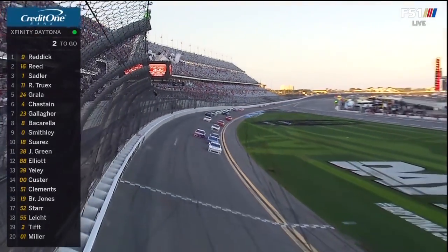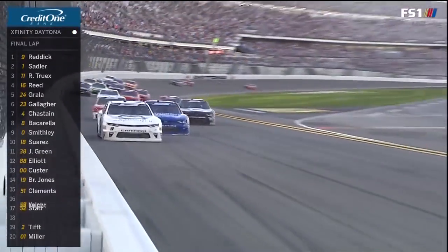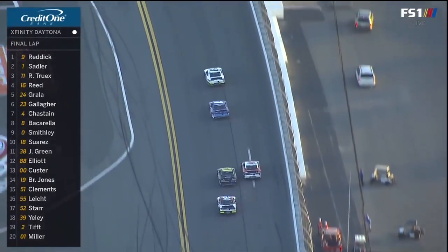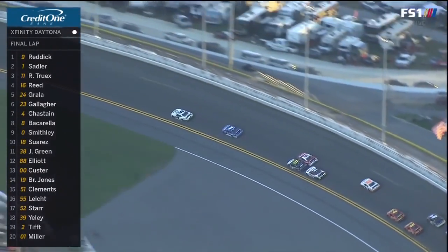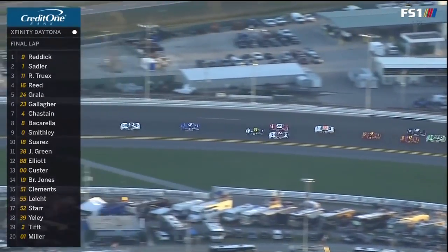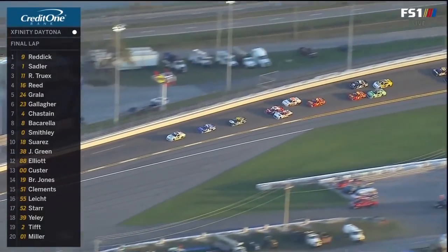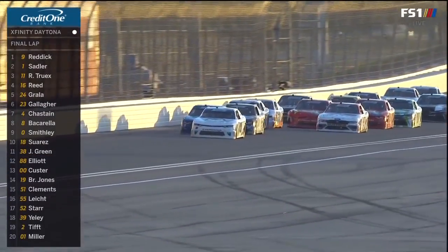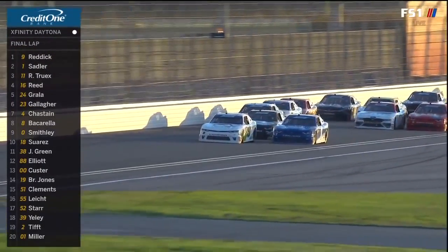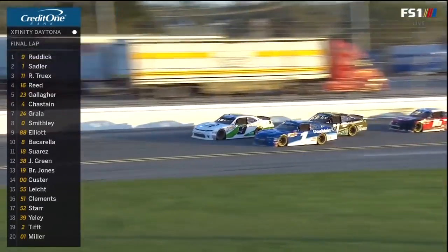Tyler Reddick's been in this situation before. Next flag ends the race, whether it's the checkered or the caution. This is when you drive the lap of your life to get a trophy at Daytona. Tyler's getting really far in front. Elliott Sadler's gonna lag back and get a big run here. But we also got the 11 and 24 forming up behind. Here comes Kaz Grala — he's getting help. Coming to your mirror. Elliott's gonna get position on him. What's the 11 gonna do? Ryan Truex looks to the high side.